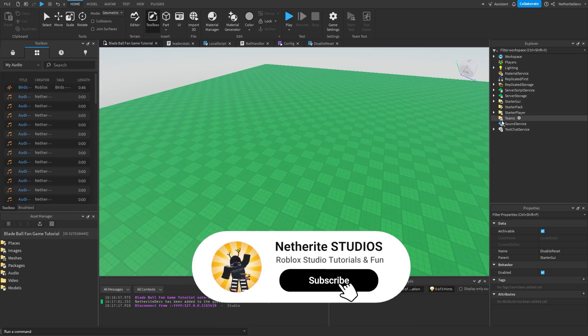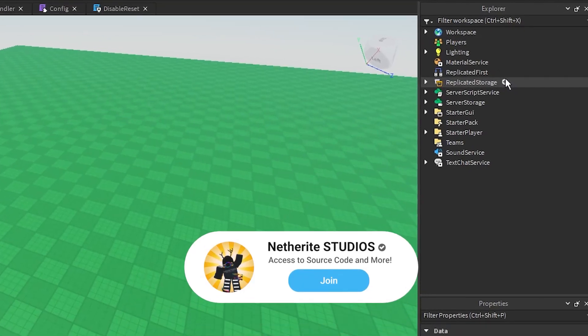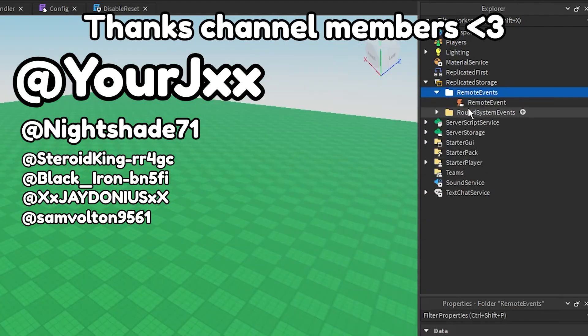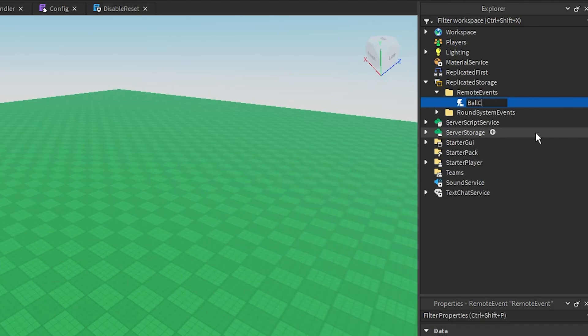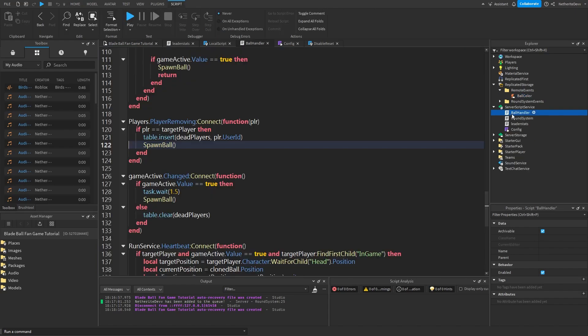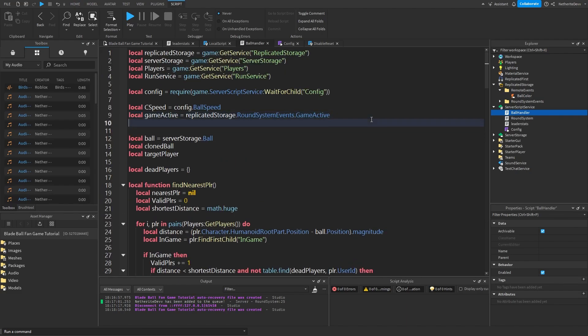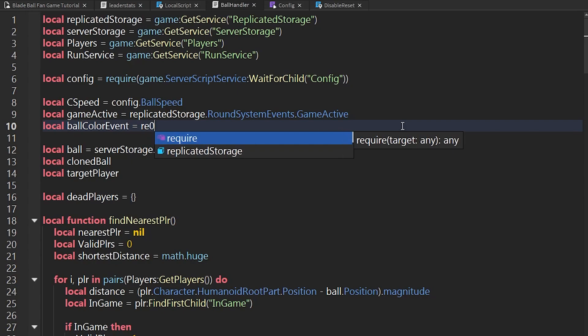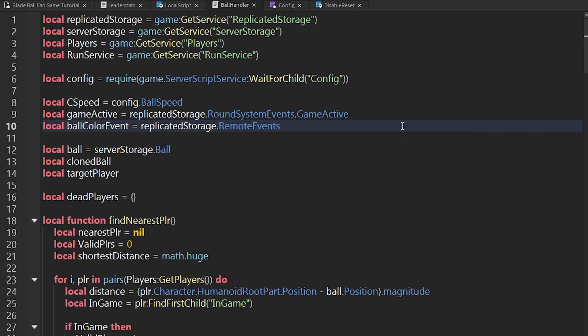Before we move on to the next thing, in ReplicatedStorage we can add in a folder which we can rename to 'RemoteEvents'. Inside this folder, we can add in a remote event and name it 'BallColor'. So later we're going to make the ball change color depending on if you're the target or not. Now we can open up our ball handler script and create a variable for the event: local ballColorEvent = ReplicatedStorage.RemoteEvents.BallColor.